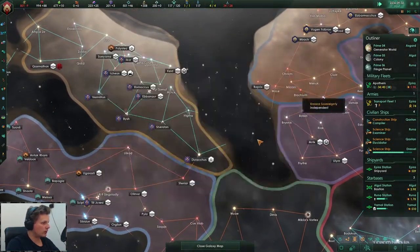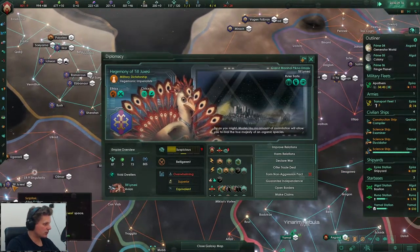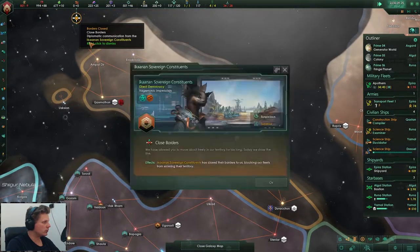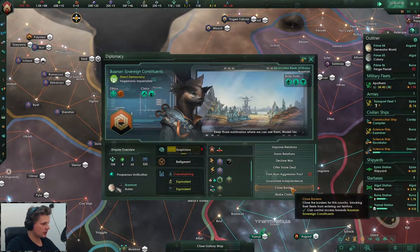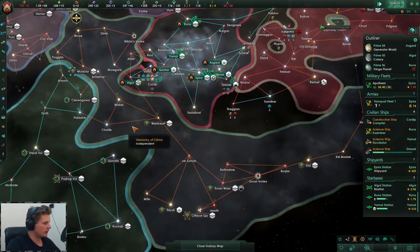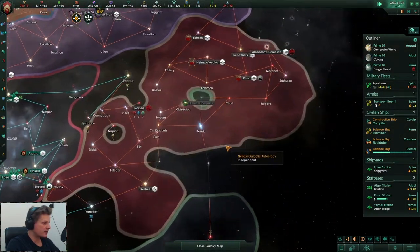Oh wow - that's so sad actually. No, they actually expanded like crazy. That's fine mate - there you go, close borders with you as well. Overwhelming and you are superior. Overwhelming negative one - that defensive pact is going to happen. I'm kind of hoping it will happen in the next four minutes.